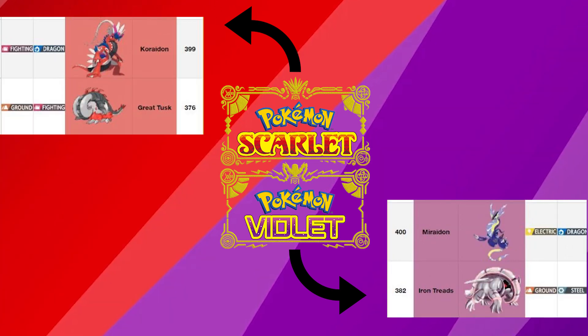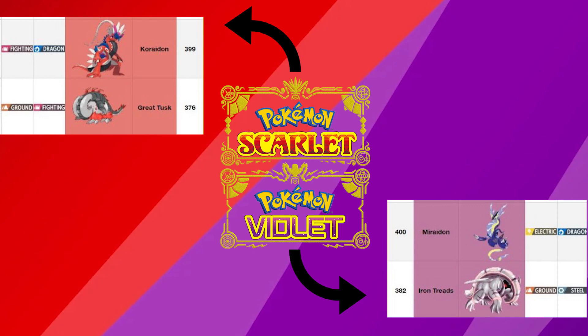For the last two that have been officially revealed, we already know Koraidon for Scarlet and Miraidon for Violet. We've seen Great Tusk already from our new past and future forms, which are known as Paradox Pokémon. Then we have Iron Treads for Violet.